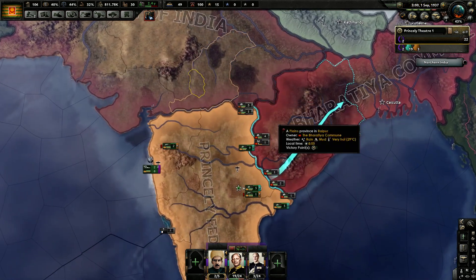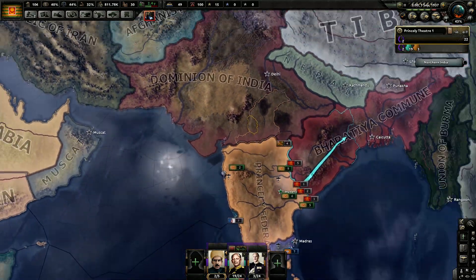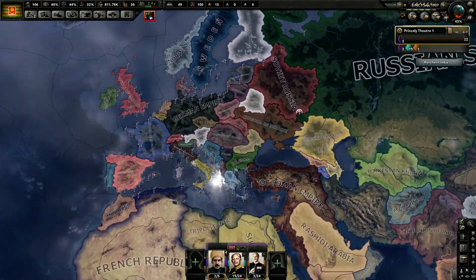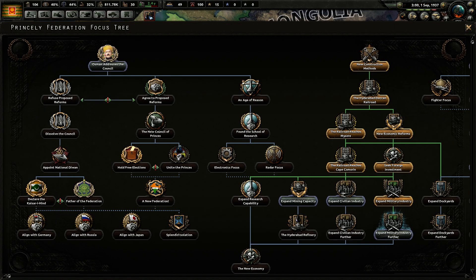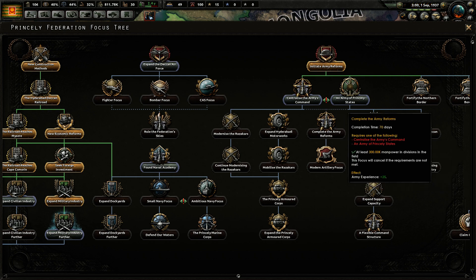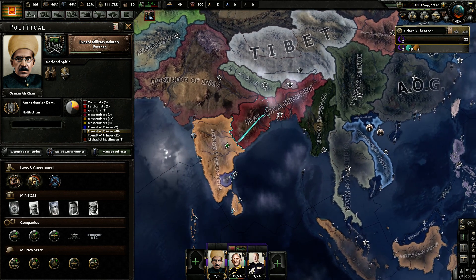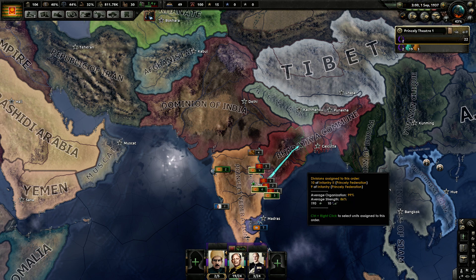One faction appears to be fighting a defensive war against Australia, which might explain why they're preparing a push northward — or they may just be fortifying. That said, I think this is a very good place to cut to the end of our episode. Do let me know in the comments what you think: should we go more authoritarian or more democratic? And should we switch to a more aggressive stance and take on our competitors on the Indian subcontinent? We'll see next time — see you guys, bye!